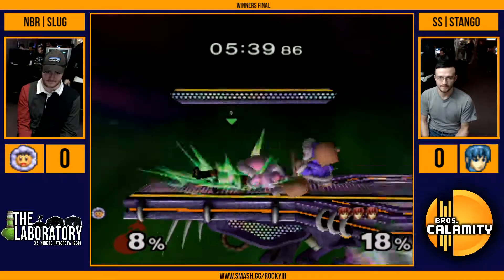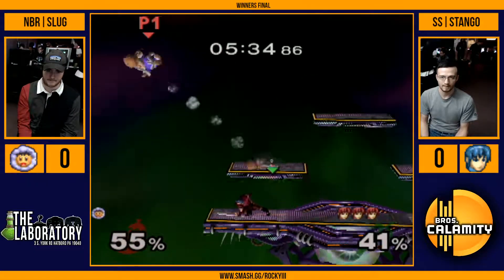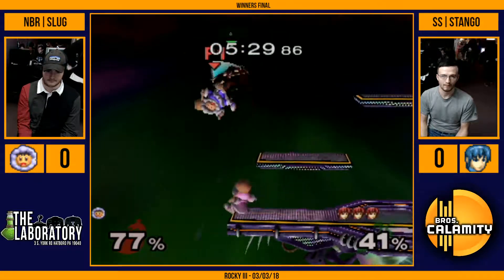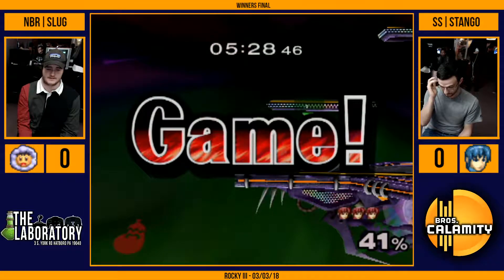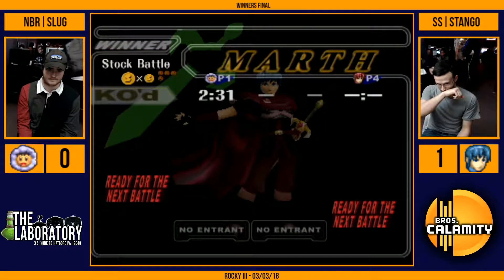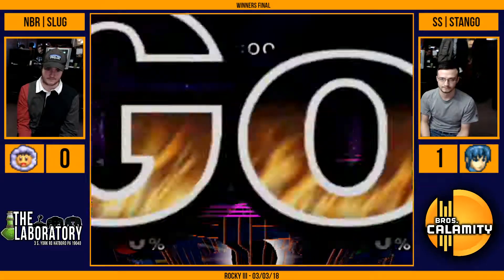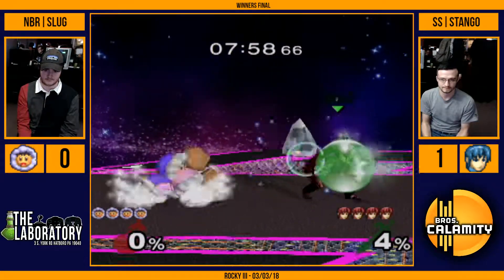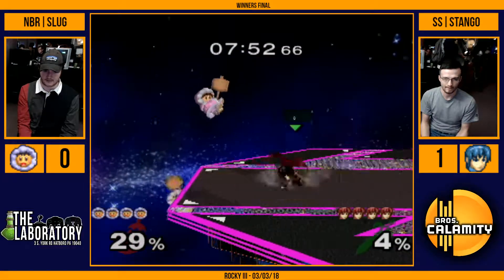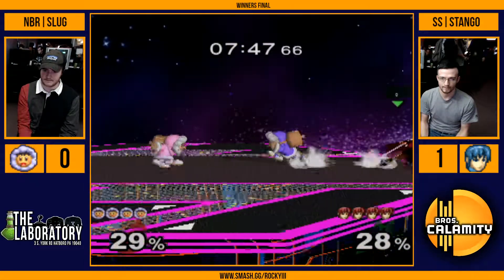What a sneaky ledge grab — they're still playing. They're last stock. It's game five and they're still playing in the corner. That's how annoying it is. A down air. Stango's nuts — he's going for first place. He got grabbed once. He looks confident. His spacing's incredible. His punishes are clean. We'll see if FD has been a strong stage for Slug, not just against Stango but overall since he's been playing Ice Climbers. This is how it started out last time — pokes on the edge, and then that was it.